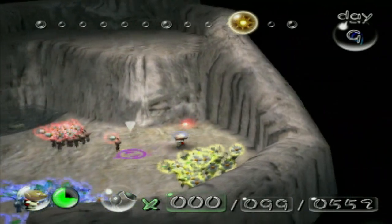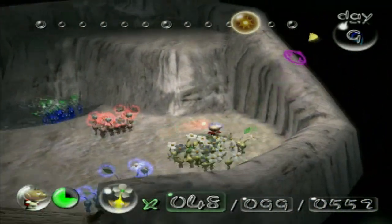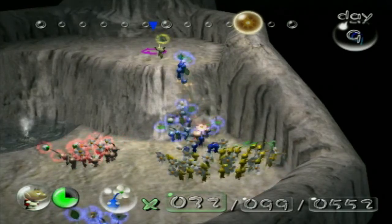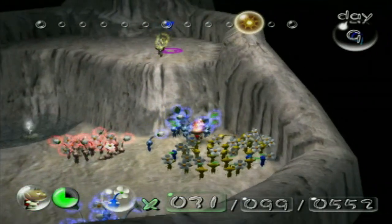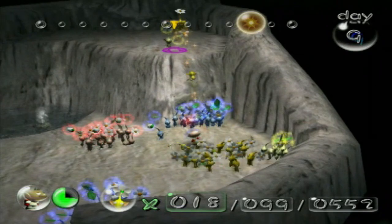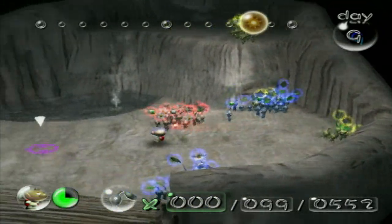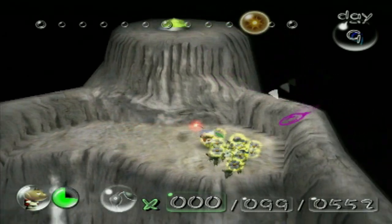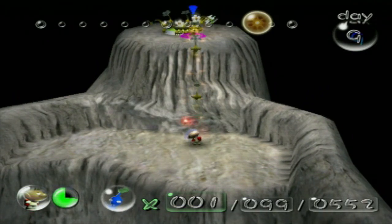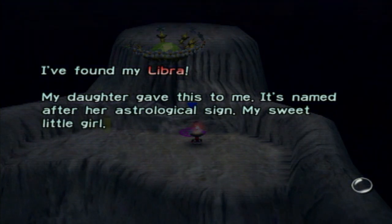Alright, split everybody off. Blues, you get to work down here and activate the geyser as I get our yellows up there. All the blues decided to tag along, which just means I'm going to smack their face into the side of the wall. Got blues — not making my life any easier. That should be enough yellows up there — 19. I think it's 15 up there. Yep, it was 15. I found my Libra — my daughter gave this to me, it's named after her astrological sign. My sweet little girl, I wonder what she's doing right at this moment.